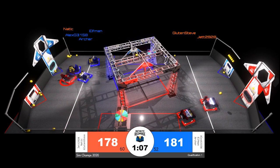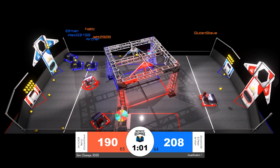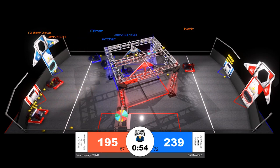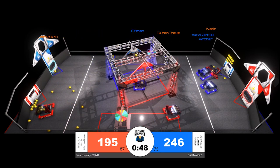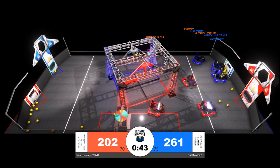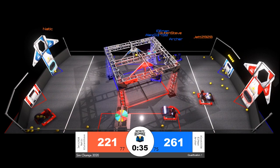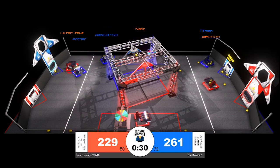Jet will add at least 10 more points to that red alliance score. One minute remaining in the match and the red alliance has come very close to overcoming the blue alliance lead established early in our first qualification match. The blue alliance has scored a total of 73 power cells; the red alliance has scored a total of 67. In our simulation of Infinite Recharge, a slight modification is that in order to achieve the ranking point for energizing their shield generator, teams will need to score 90 power cells. There is no control panel in this simulation, so scoring 90 power cells will take care of that ranking point.